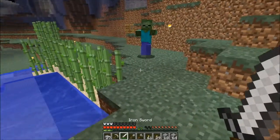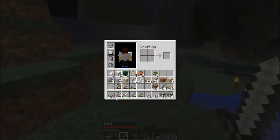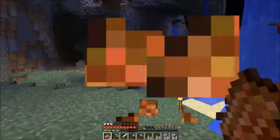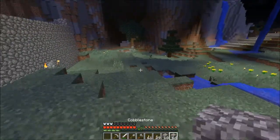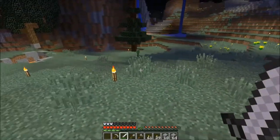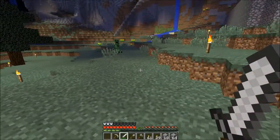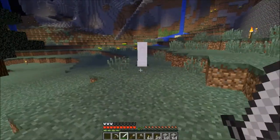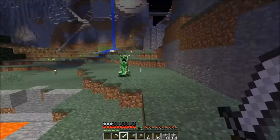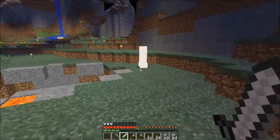There's a zombie — got him. There's a creeper right by the lava pit! Let's sneak around it. Oh — there's a tree there, I should cut that down. And there's two creepers! Didn't even know that.